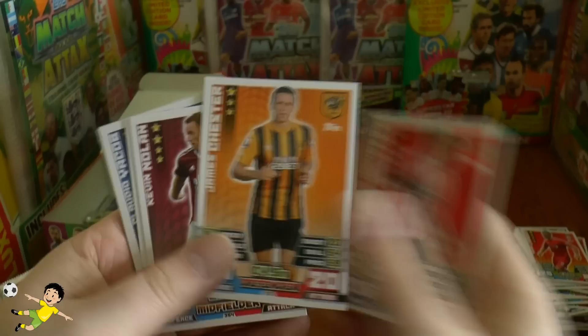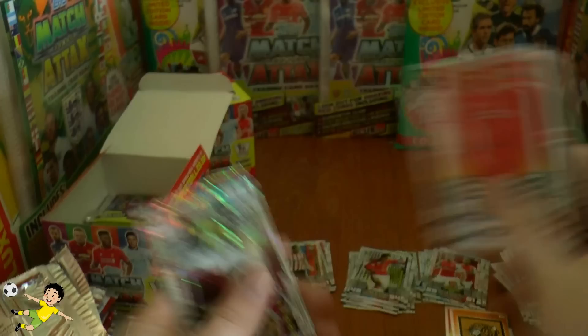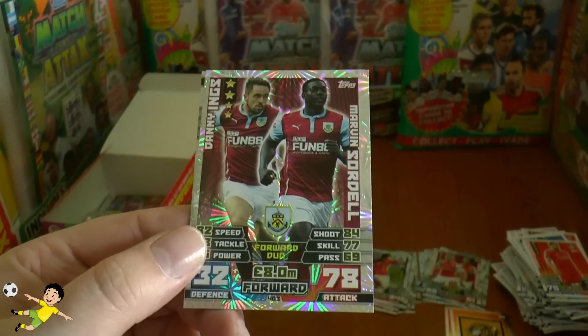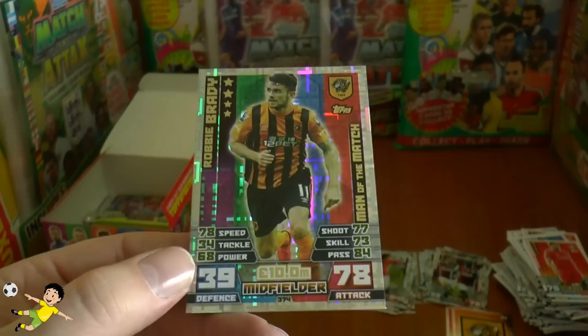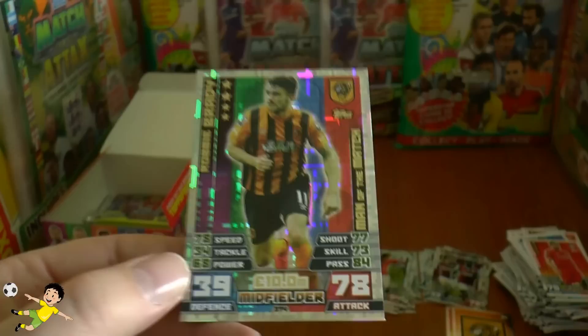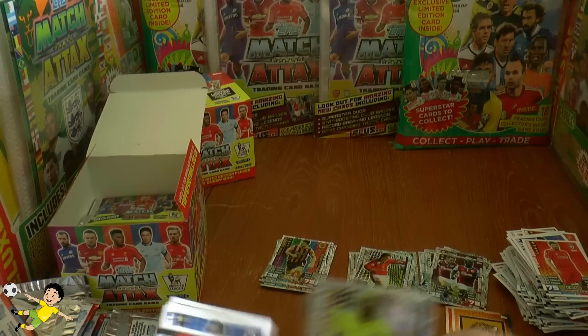Pack seventeen has Adam Johnson of Sunderland, James Chester of Hull, Kevin Nolan, Jose Fonte, Fabianski, and Gerrard completing the base cards. The inserts are Danny Ings and Marvin Sordell from Burnley as a forward duo, and the Man of the Match is Robbie Brady — surprising to see him with a Man of the Match card, though he should get more game time now that Robert Snodgrass is out for most of the season.